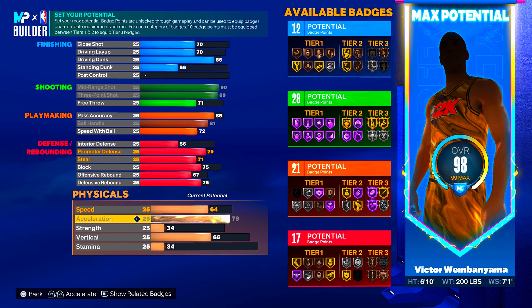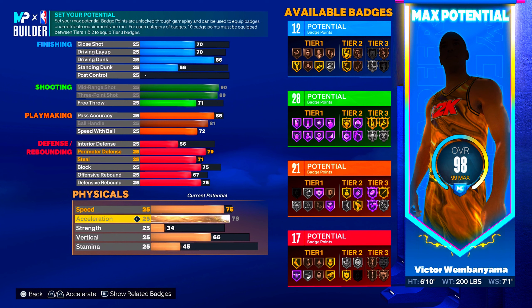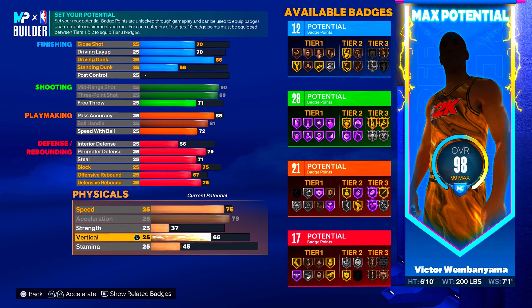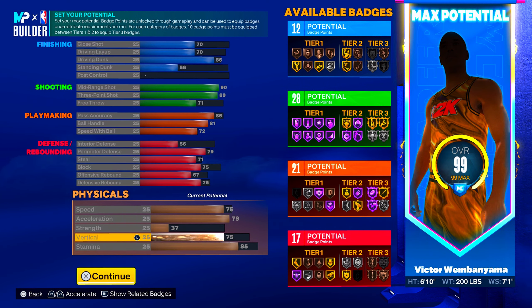We only got 17 defensive badges — we're going to make do with that. For physicals, of course you want to max acceleration. I still feel like speed isn't going to matter much — it's going to be all about acceleration. Go to 37 on strength because I feel like strength still won't matter. Go to 75 on vert and put the rest into stamina.